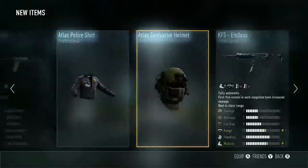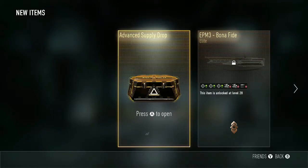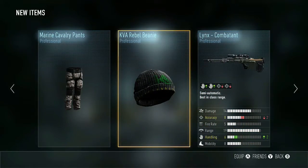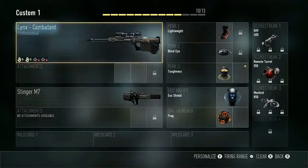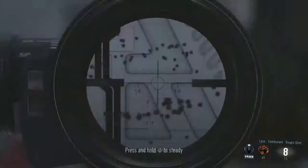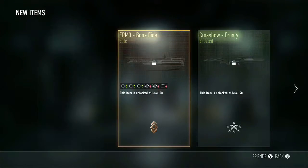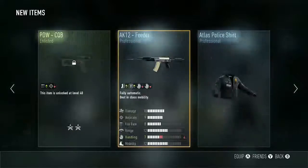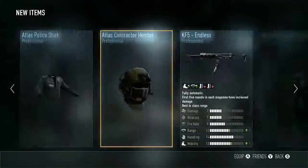And then I believe we got a helmet — yeah, the Atlas Contractor Helmet. Looks pretty cool, never had one of those. Last one — I got the beanie. I've actually never gotten that beanie. The Lynx Combat — my first Lynx variant. The handling goes up so it zooms in fast like a quickscoping gun. And I believe we also got this pair of pants right here.